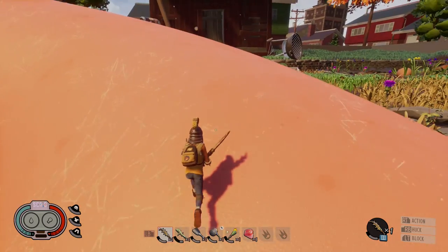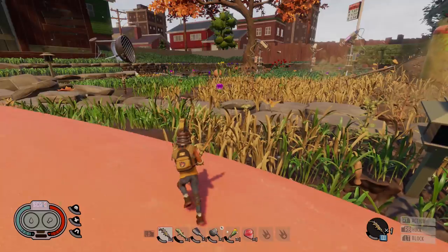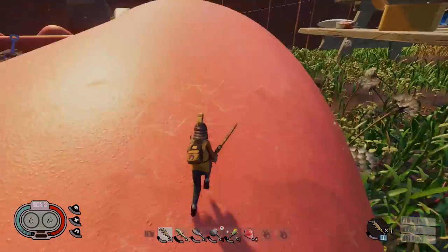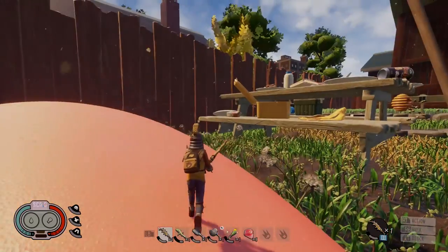Now if you haven't caught the news already, these molars are how you can basically give your character some stats — either increase the stamina, reduce the food and water you need, or being able to increase your stack sizes, which they've changed as well.